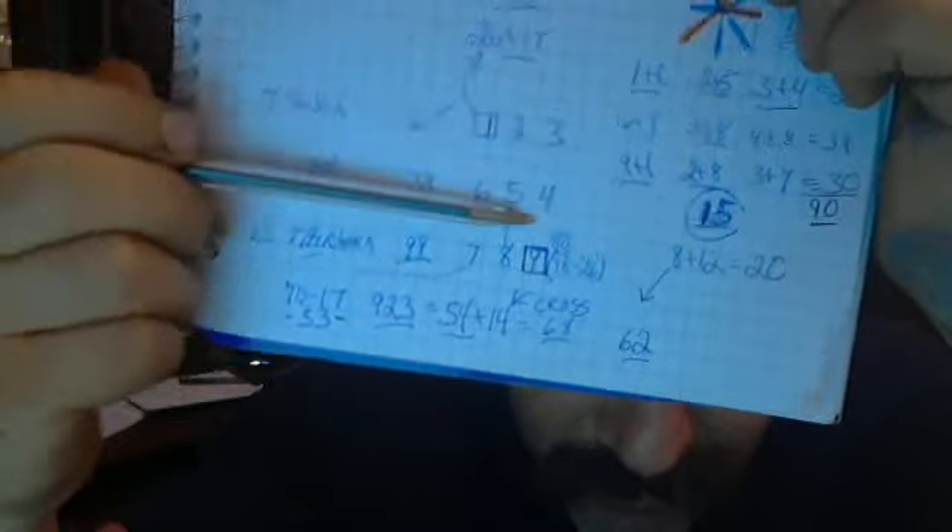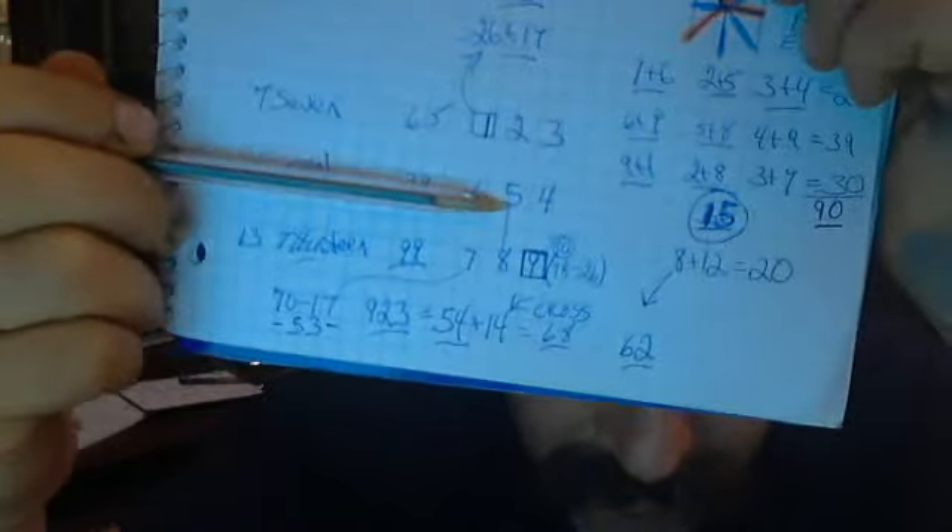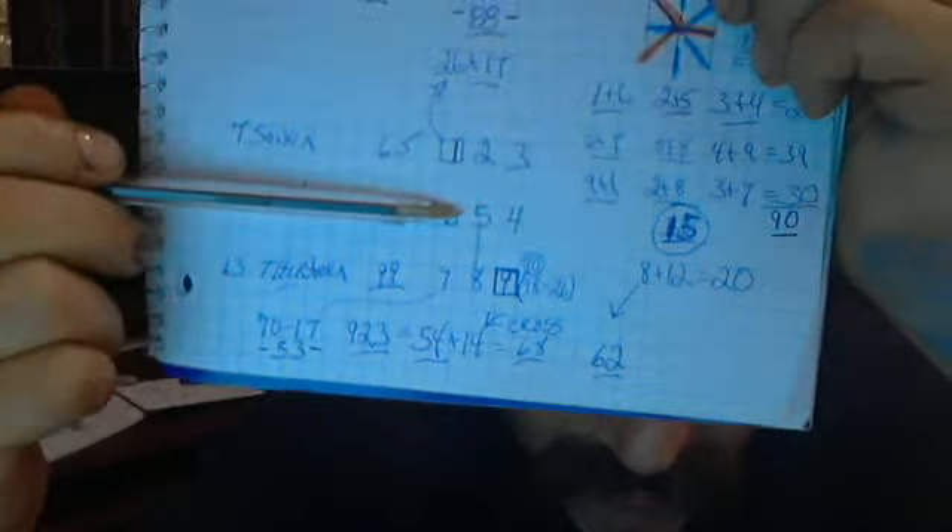We're going to get out of one area and go into another area and show you how it works. 9 and 6, 9 and 4 is 13. 8 and 5 is 13. 7 and 6 is 13. 1 and 6 equals 7. 2 and 5 equals 7. 3 and 4 equals 7. So we did 13. Now going across: 1 and 9 equals 10. 2 and 8 equals 10. 3 and 7 — which is Nibiru — equals 10. So you have all 10s. The only ones missing are the ones you crisscross.